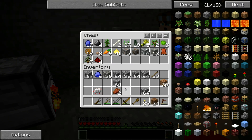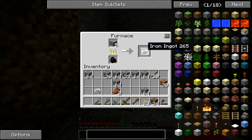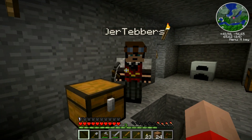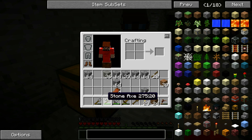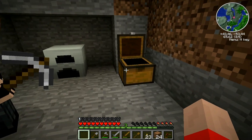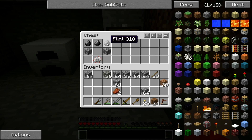As soon as I furnace this, we'll be able to build our macerator. Hand me that circuit. So I'll go ahead and start this up here. That's what we want the flint for, I see. So in that empty spot in the middle we'll put a machine block and that will create the macerator.